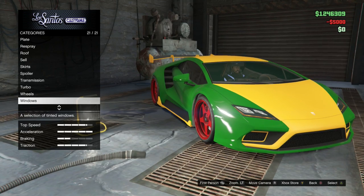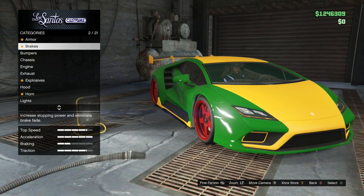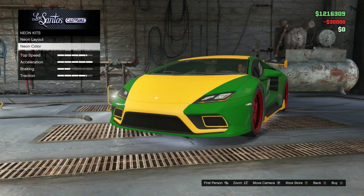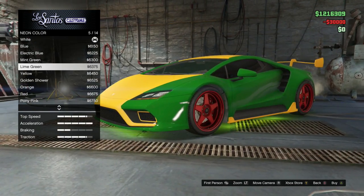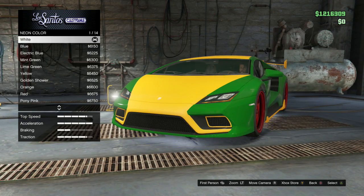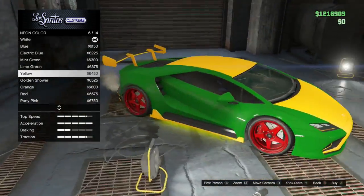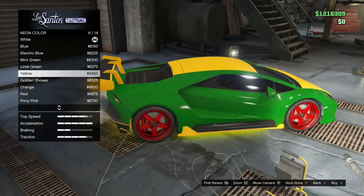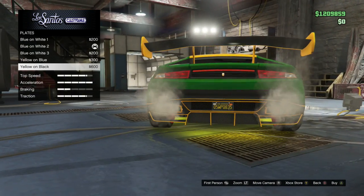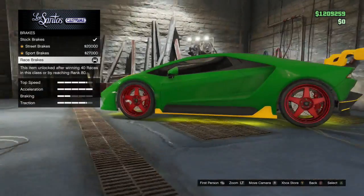Y'all definitely gotta play heists with me — enter your gamertags so we can play because I really need more money. Alright, lights and neons, the layout — that costs like 3,000. Should I get this in red? Where's yellow? Should I get this in yellow? Forget it, I'll get it in yellow. Let me know what y'all think. I think that's it for sure.